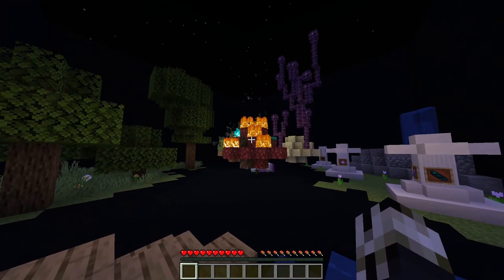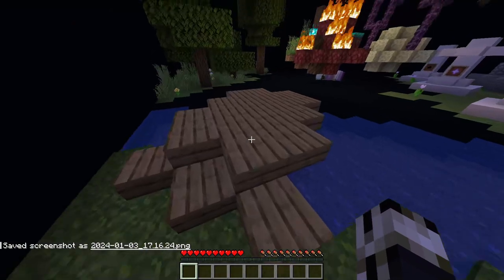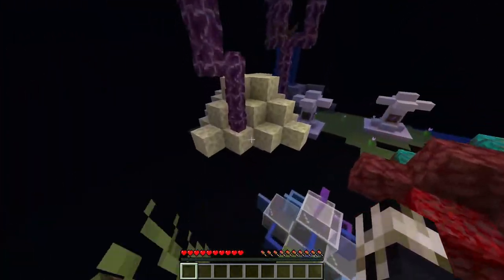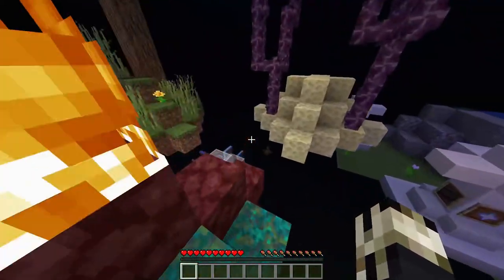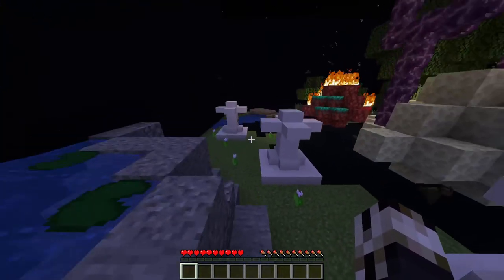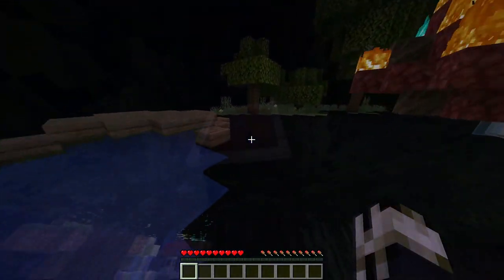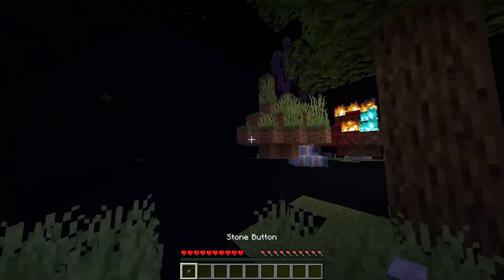I wonder what this map is trying to relay to me. There is some overarching story — this is supposed to be like a teaser for a future map. I am stupid, so I might not be listening to what it's actually trying to tell me. Is it trying to tell me everything is supposed to be on fire? Stop killing the bats! I'm looking for a button more than likely. Button!